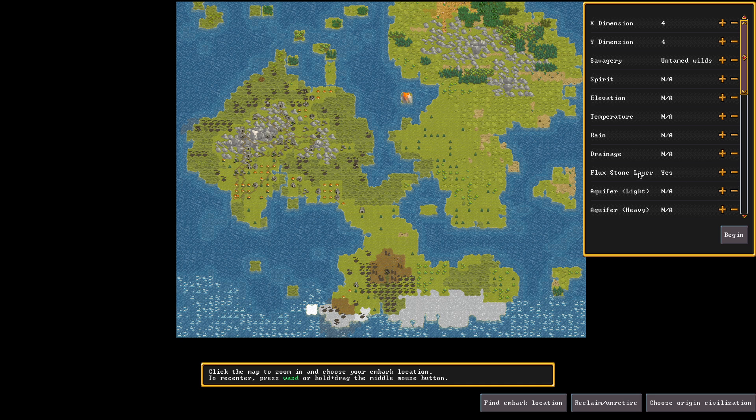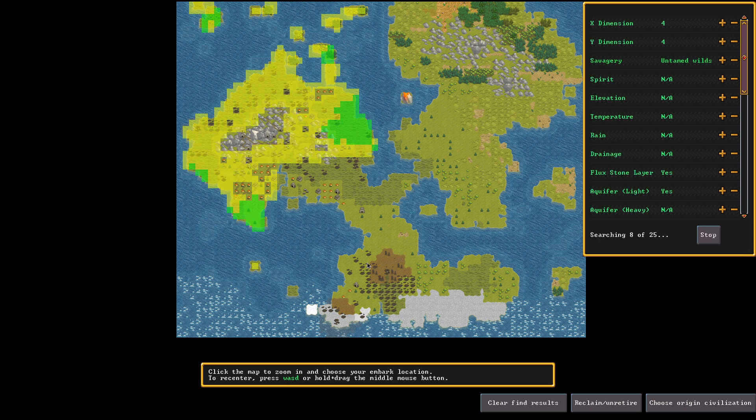We're going to look for Fluxstone. We want an Aquifer, because having an Aquifer is actually a really beneficial thing. And we want iron, because that's the best material for anything considering war. So we're going to have Fluxstone, iron, and water. Let's start the scan.